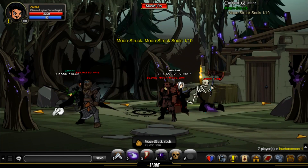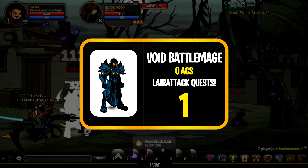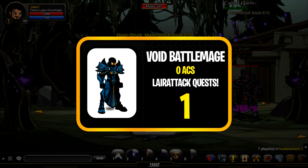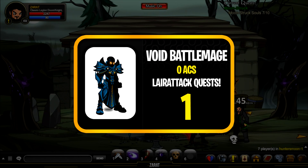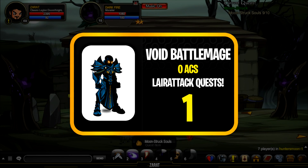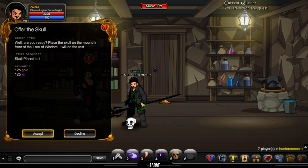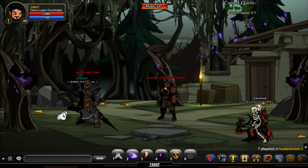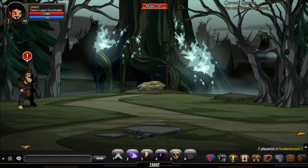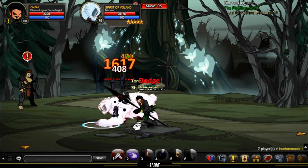Coming in at the number one spot is the Void Battlemage set from Lair Attack, which just got released recently. I know it's not a super crazy one, but it's really cool that we get so many items free — they could have made a fortune out of this. I really like the style of this armor and was shocked when it first came out that it was free. It's non-member AC tagged and you can go get it right now. I made a video on this one — I'll link it in the description for further guidance.